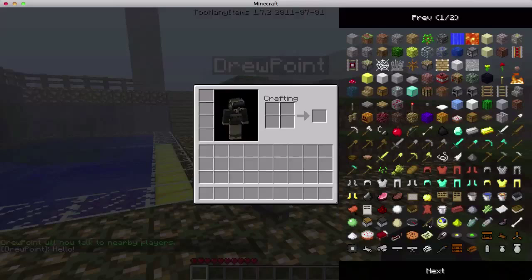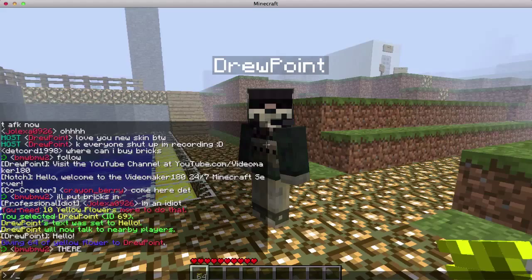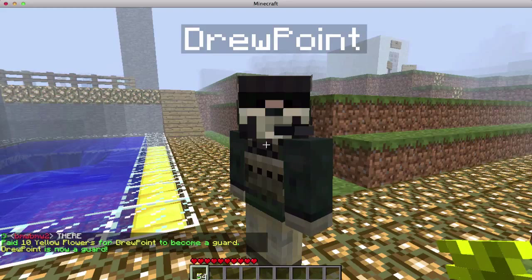Also, to program them so they can be killed, you're going to want to get some yellow flowers, right click them, and put toggle guard, and there you go. Now he should get damaged — I'm not exactly sure why he's not.